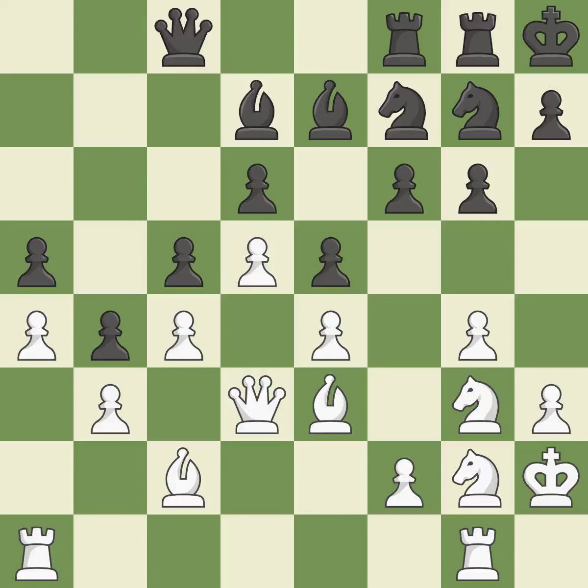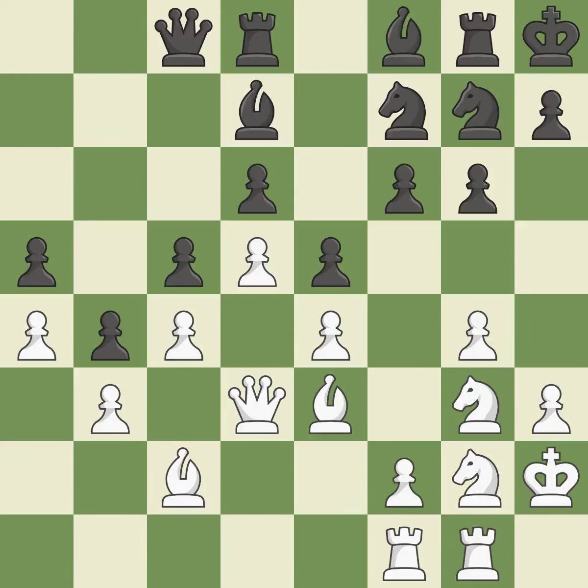Now that the rooks can see one another, they can defend one another. The game was almost evenly matched, but black is now worse. A rook enters the action after developing outside of its starting square. Although the score was nearly equal, white now has the upper hand.